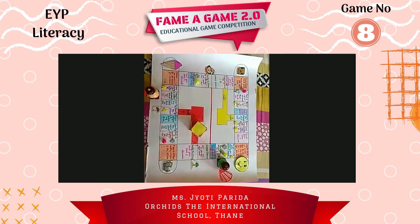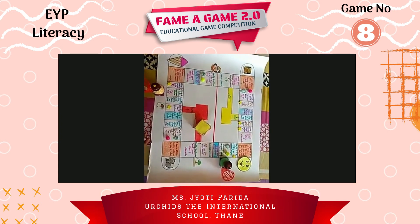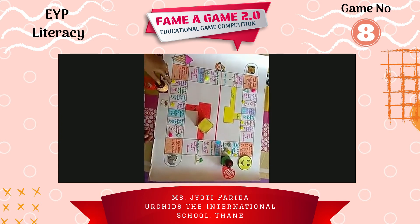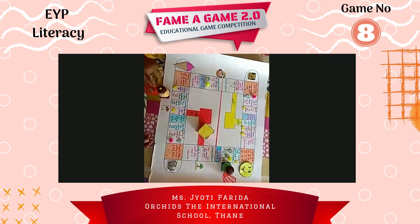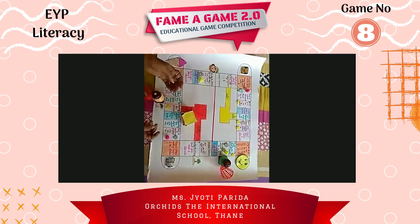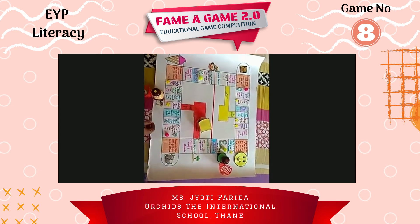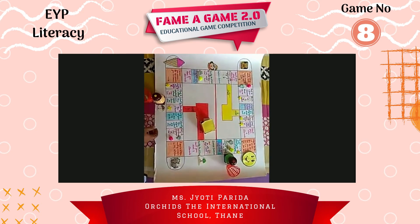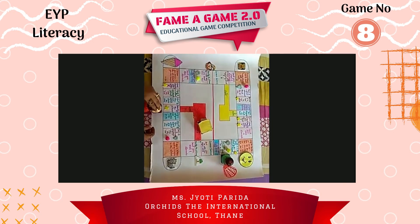Now yellow has got the turn. Yellow's question is: flag is an initial consonant blend — yes or no? Yes! It's the right answer, so you will get one star and move ahead. Yellow's turn again — identify the CVC word: damp or was? Damp! It's the right answer, so a star comes to your basket. Now you will move ahead.